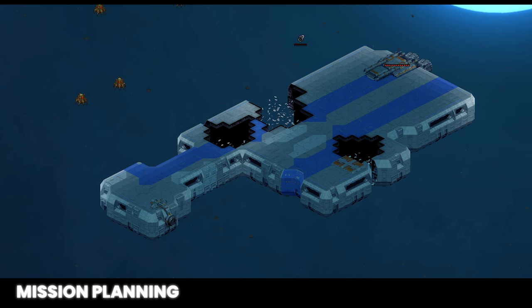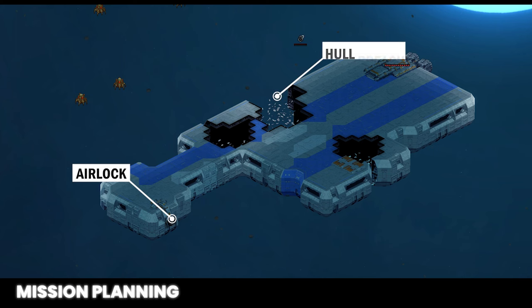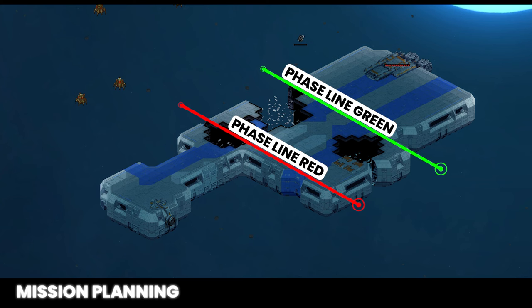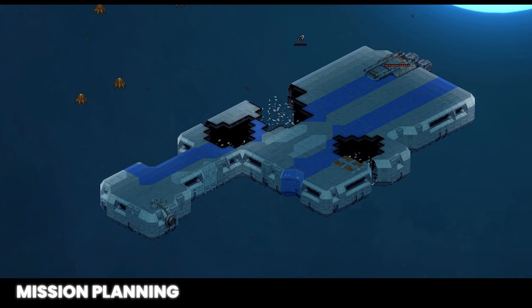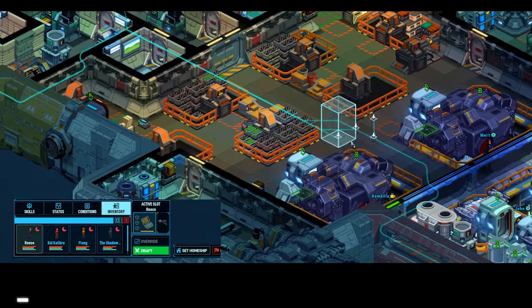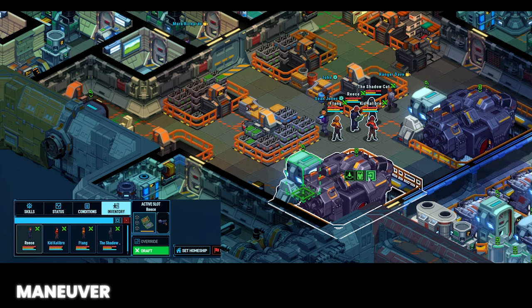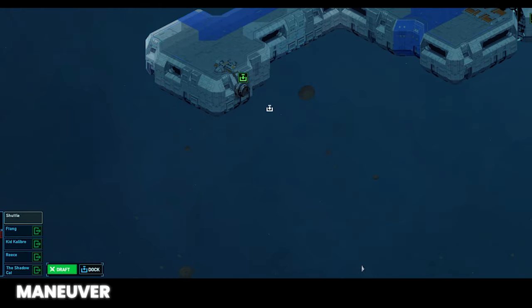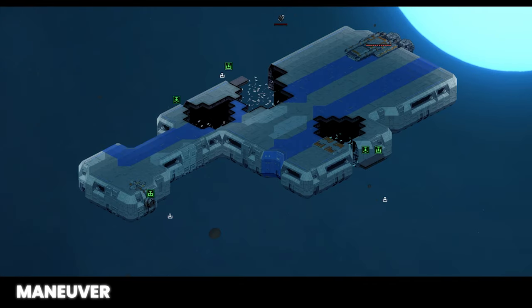Let's look at our target vessel and plan our operation. This derelict has an airlock on one end but also has exterior hull breaches. We'll plan to assault through the objective starting at the airlock and establish phase lines at each breach. These phase lines allow us to move the shuttle up as we clear, providing a quick evac point if needed — always good to have an exit strategy. To maneuver to the objective, draft your team, right-click on the shuttle, and click the board icon. Once aboard, select the shuttle, click dock, and left-click on the target vessel's airlock.